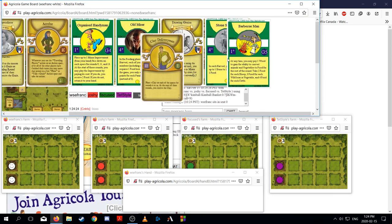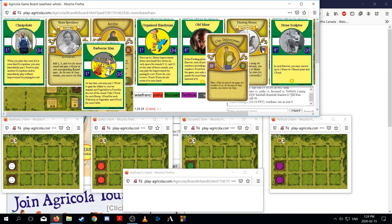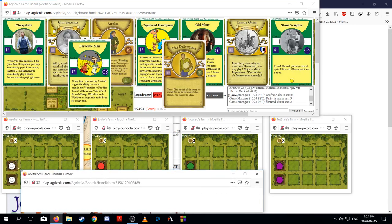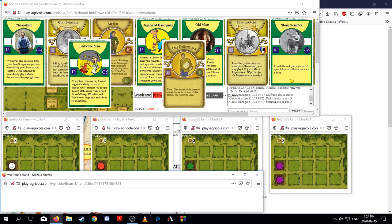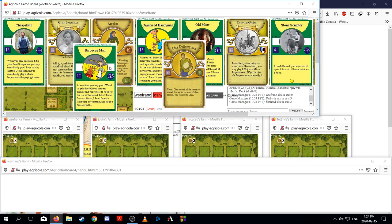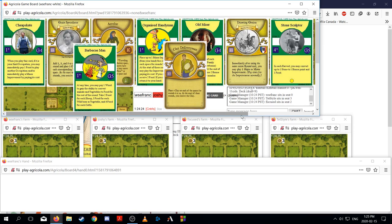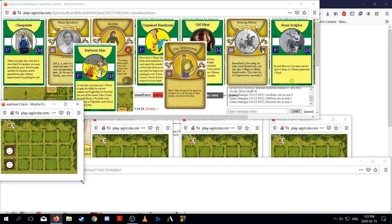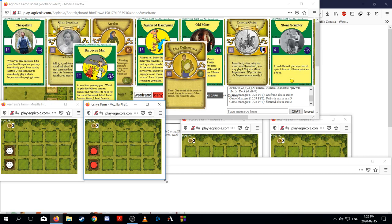New pile. I think Great Speculator is quite good. Organized Handyman is fine. Stone Sculptor is pretty good. I like Organized Handyman quite a bit. I think Great Speculator is maybe more replaceable than Organized Handyman, and Stone Sculptor kind of depends on what kind of game you want to set up. If you end up using all your stone and not hitting a stone house, I don't like it as much.